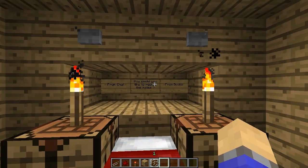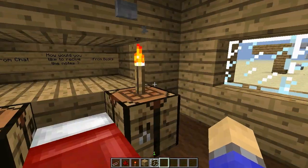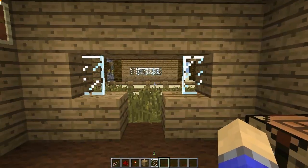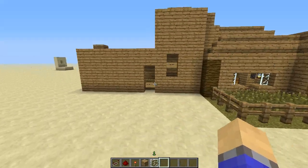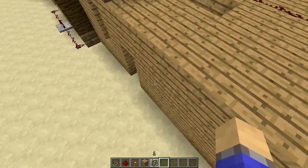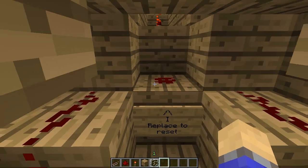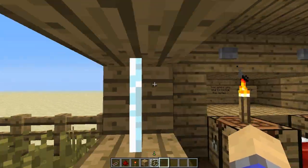I don't believe anyone else has given the option in any previous adventure maps, but they probably have. This is just an example of what you could do if you wanted to put some extra redstone into it. It's not too much redstone - there's three RS NOR latches: one for chat, one for the book, and then there's just a main one by here which locks those two in.